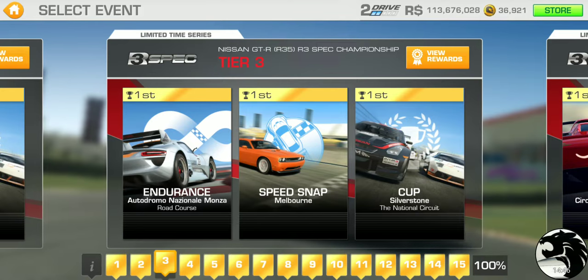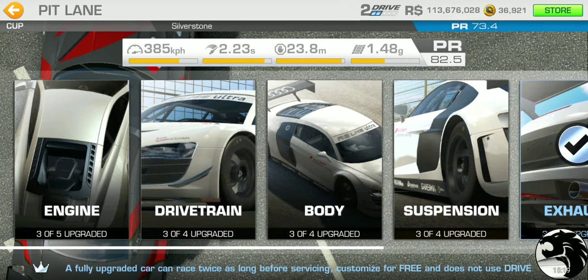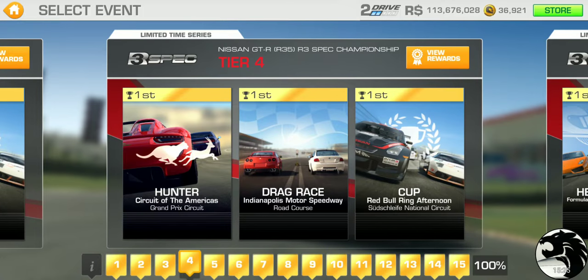Tier 3 features endurance at Monza Road Course — expect around five to six kilometers — followed by a speed snap and a cup at Silverstone National Circuit, two laps with a PR requirement of 73.4. It's a fairly short and quick tier overall.